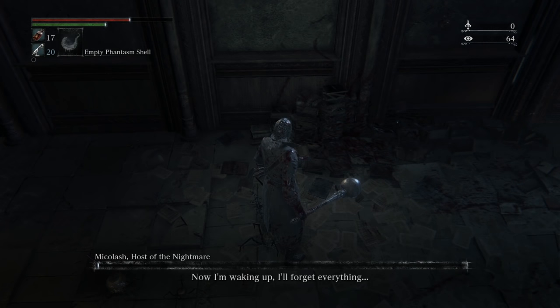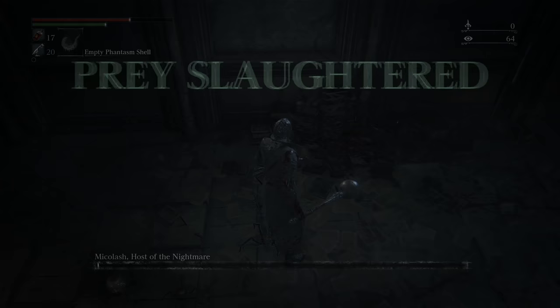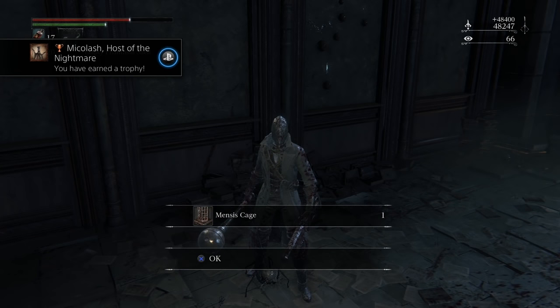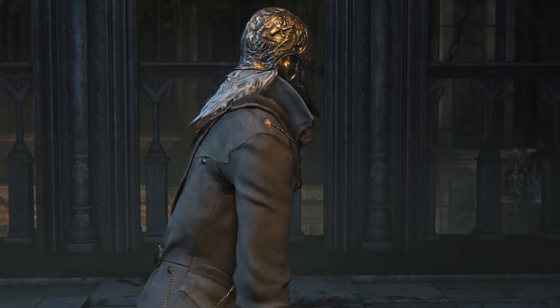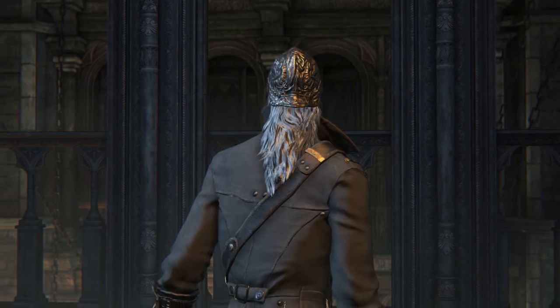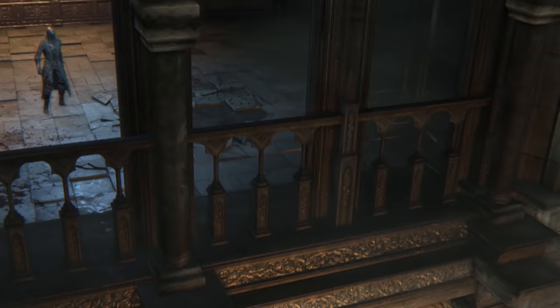One thing to note is before you leave this area, make sure you look around and collect all the items. There is a key that you're going to need later on in this maze. There's also an upgraded version of the moon rune that you're definitely going to want to get, that gives you increased blood echoes anytime you kill an enemy. Definitely don't leave this area until you have scoured it for all of the items that are hidden.